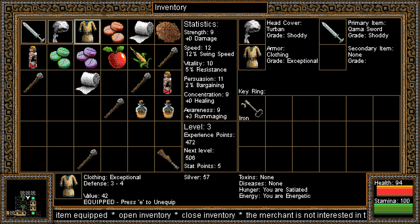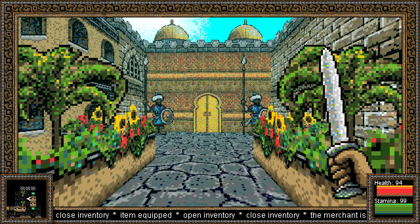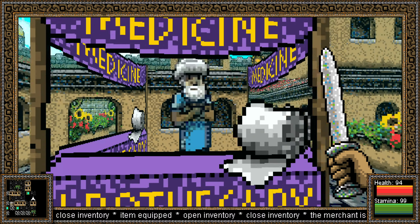Now we have some armor. We have a shoddy turban. That sword is shoddy, but it's by far the best weapon we've found yet. The Sultan is over there — we're going to want to talk to him in a moment, but I want to poke around a little bit.